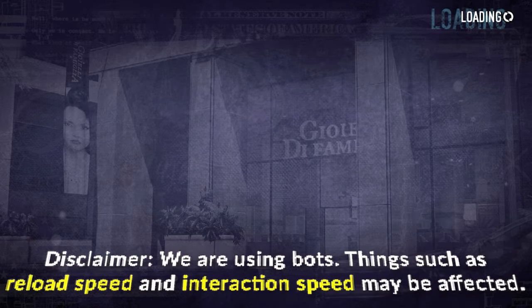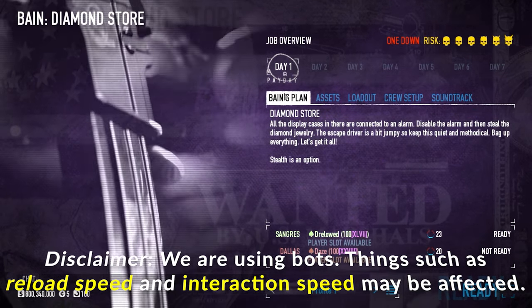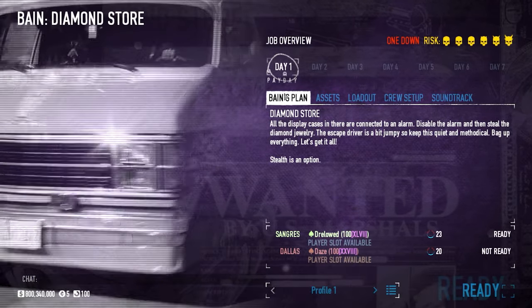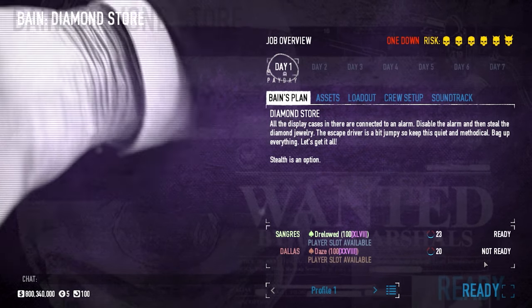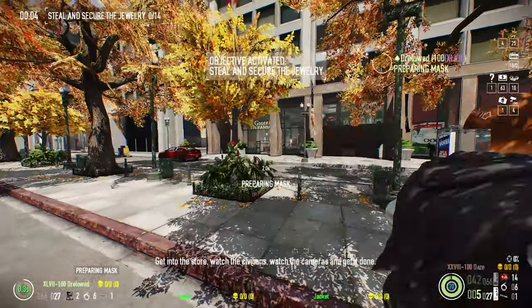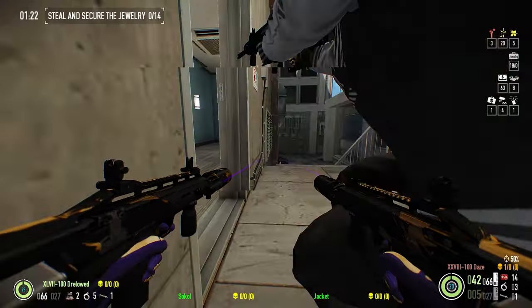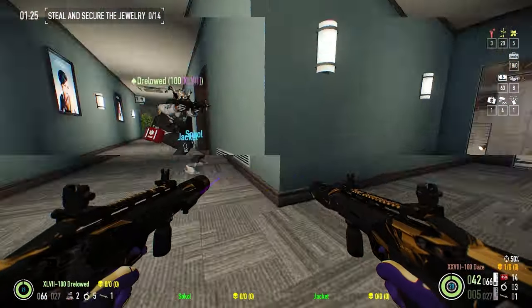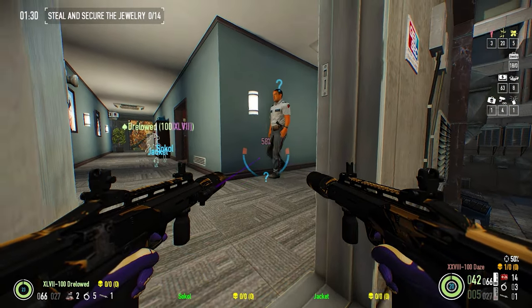Now let's take a look at some Death Sentence One Down gameplay with Kingpin. Earlier today I was playing Diamond Store on DSOD trying to get achievements done, and my power went out right before I got in the van to escape. It was really windy today, so the power went out just as I was about to end the heist and then came back on.